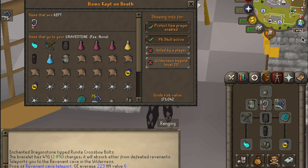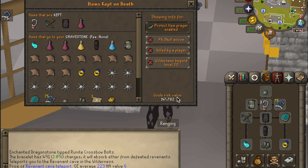I'm telling you guys, you will make this money back in 10 minutes at the Rev Caves. So what I would recommend is buying about five sets of this armor if you can afford it — at least two or three — because there is a chance you could die. That being said, if you don't have your PK skull active, you're losing about 150k.